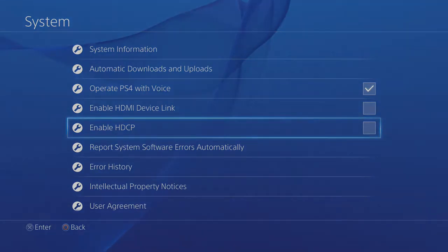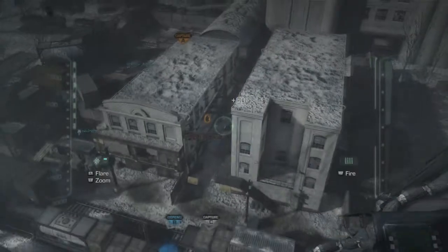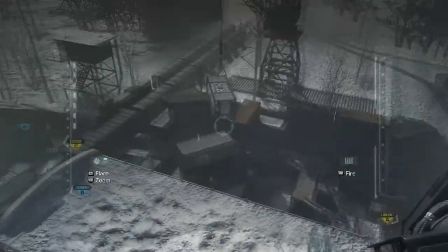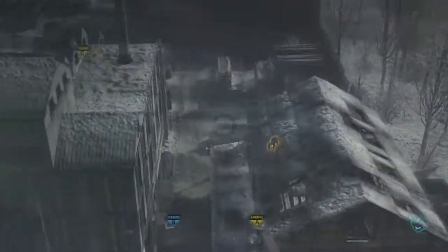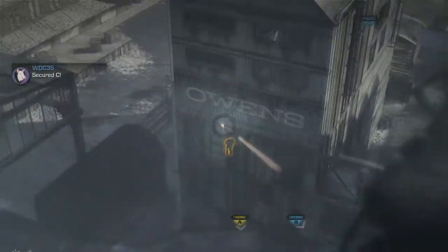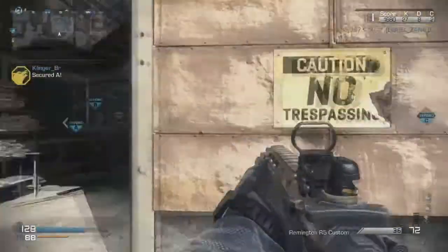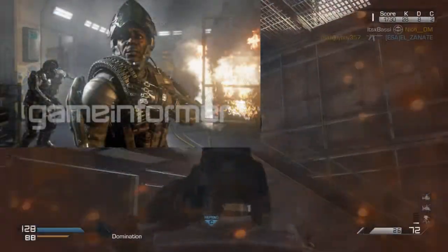Now let's move on to the second part of this video. The second part is going to be talking about the new COD 2014 first images revealed, and this is actually pretty cool because they've released two images — one of one dude looking off in the distance, and the other one is where there's two guys.